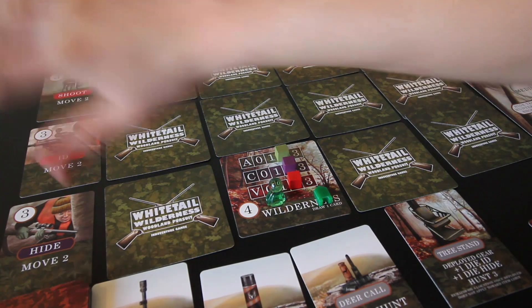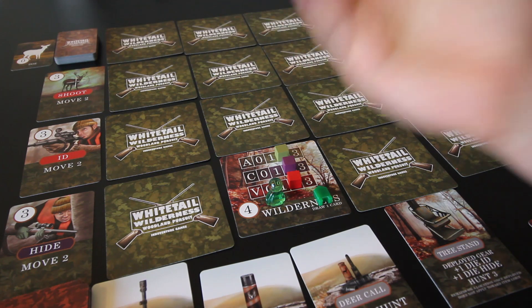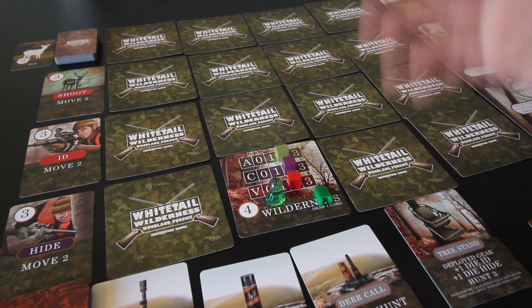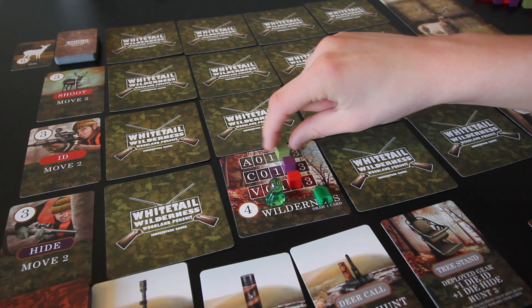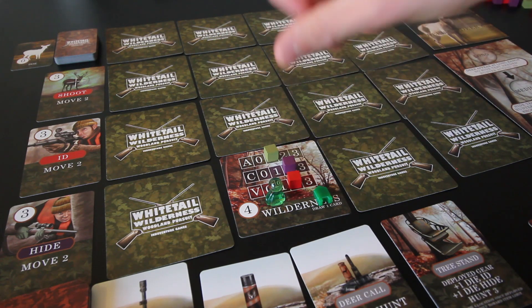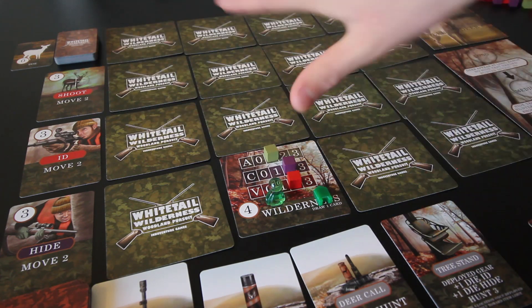If I had failed my identification check, that deer would still go to the discard pile face down — I'd have no idea if it was a huge buck or a tiny doe. In addition, we need to reduce the activity at this location by one. This makes sense — we've been hunting here and deer are starting to run away. This prevents you from staying in one spot and spending the entire game there; you need to spend time exploring.